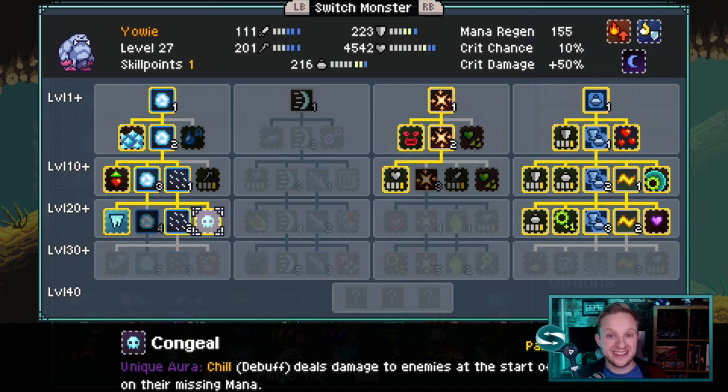What this will allow us to do is deplete enemy teams of mana so they can't cast anything too strenuous at us, whilst also building up large amounts of damage over time. The kind of thinking we're applying to this team can be applied to any sort of damage over time monster build in Monster Sanctuary, and that's what makes it such a good game.